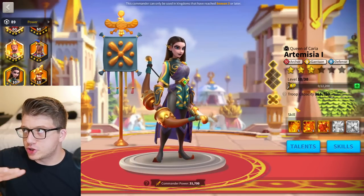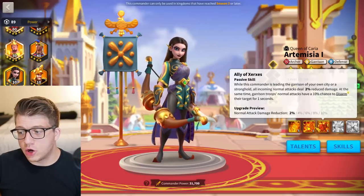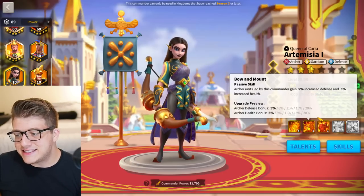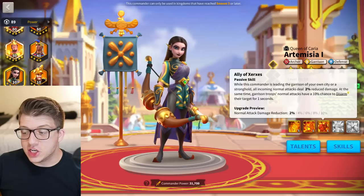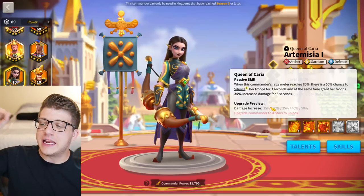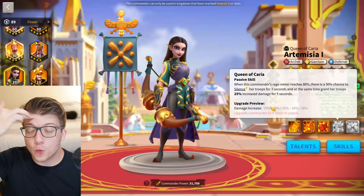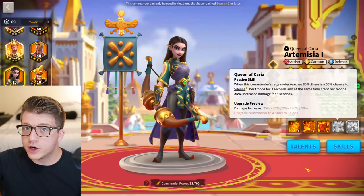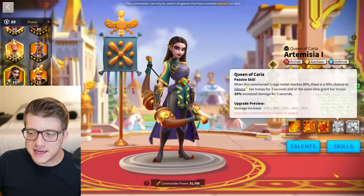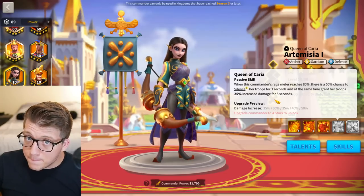Next up is Artemisia, and I'll say it now — archers have the most 5511-viable commanders in the game. Artemisia has an 1800 damage factor AOE on her active skill and unfortunately deals some damage to herself, but we'll ignore that. The second skill gives 40% tanky stats split between defense and health. The third skill at one doesn't matter — it's for garrisons. The fourth skill at one gives a 25% damage increase when her rage meter reaches 80%.